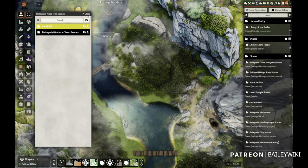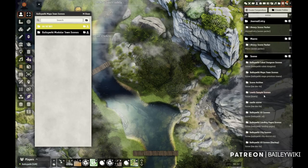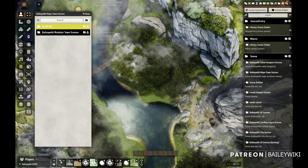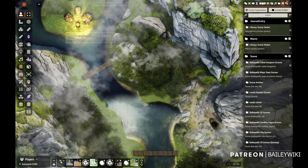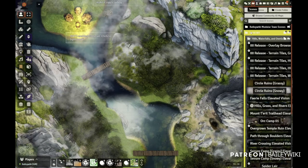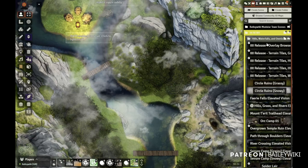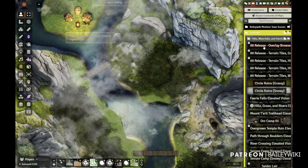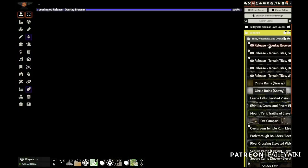Walking through the scenes, you'll find them all first in the BaileyWiki maps town scenes compendium. When you import them into your world, you'll have hills, waterfalls, and overlays folders. The release scenes are the first five. The first scene you're going to find is the overlay browser, where you can see all of the overlays applied. This is a lot of overlays — if it takes a while to load, give it a little more time.